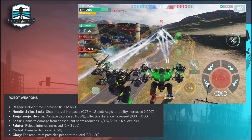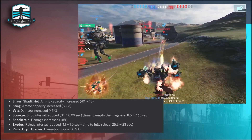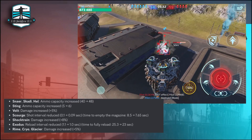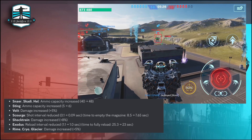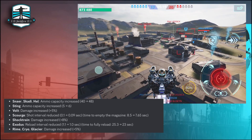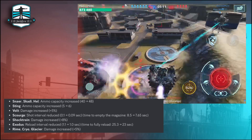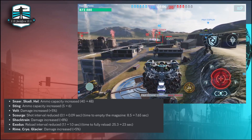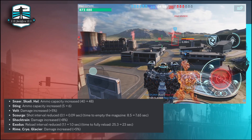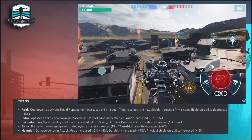The Sneer, Skatey, and Hail ammo capacity increased from 40 to 48. Sting ammo capacity increased from 5 to 6. Vault damage increased 5%. Scotch shot interval reduced from 0.1 to 0.09 seconds, time to empty the magazine reduced from 8.5 to 7.65 seconds. Shock range damage increased by 8%. Exodus reload interval reduced, time to fully reload 25.3 to 23 seconds. Rhyme Cryo Glacier damage increased by 5% — I think these will be back in the game soon, especially against shield robots like the Rook.